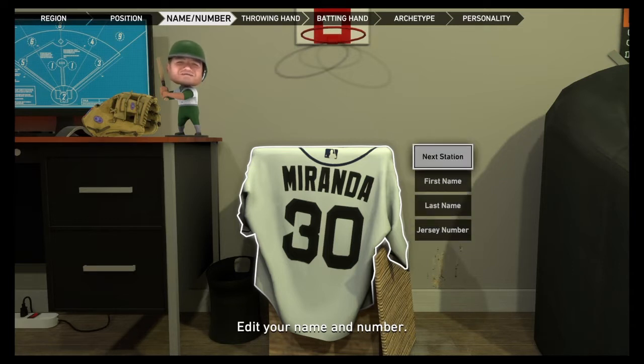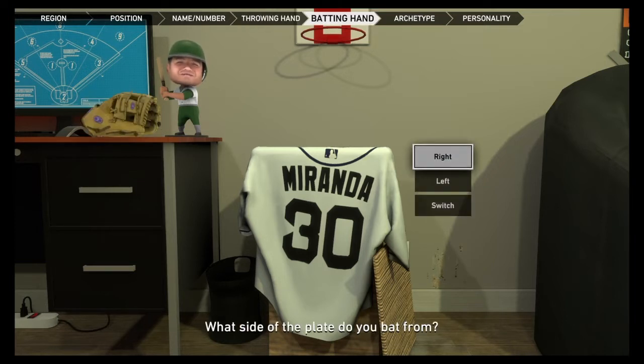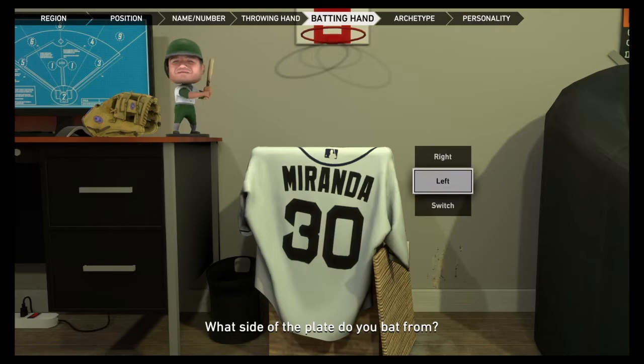You're gonna click next for batting stance and throw hand. Look at the glove on the top left — depending on what you choose, it shows whether you're right-handed or left-handed. And look at the bubble head on the desk: right-handed he's batting right-handed, left-handed he's batting left-handed. The cool thing is switch — he has two bats! So we're gonna go left-handed.